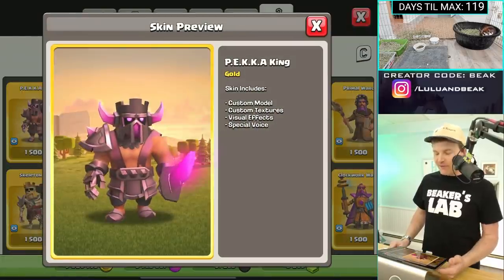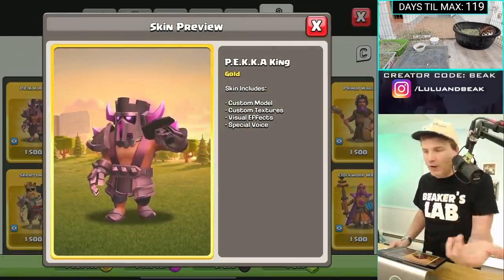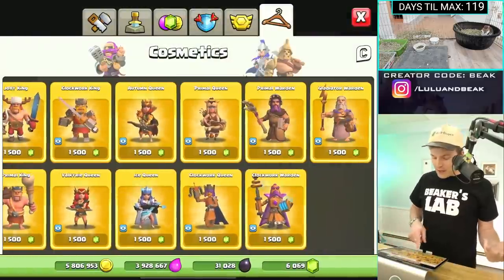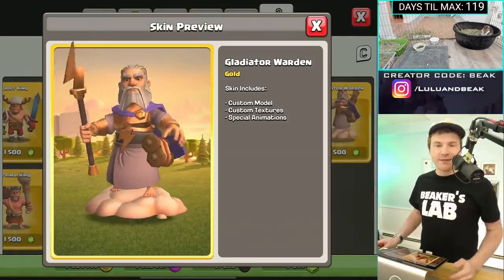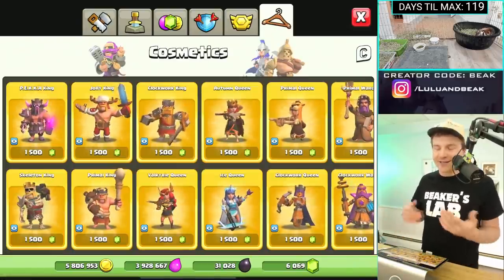The best part about this screen for me is if you go to the info, it tells you everything about it — custom model, custom textures, visual effects, and special voice. That special voice is important. Going over to the Gladiator Warden — he's the only one with an awesome cloud. Which one should we get next?